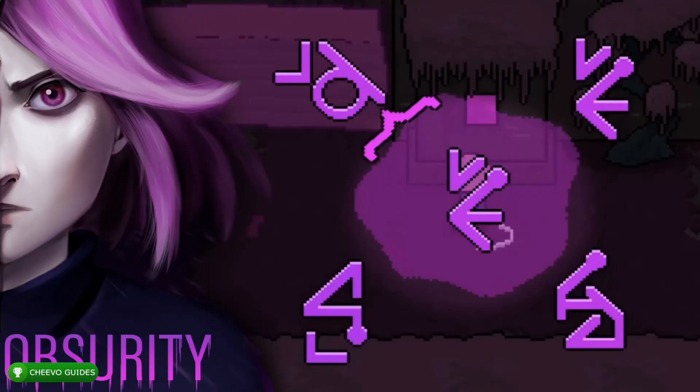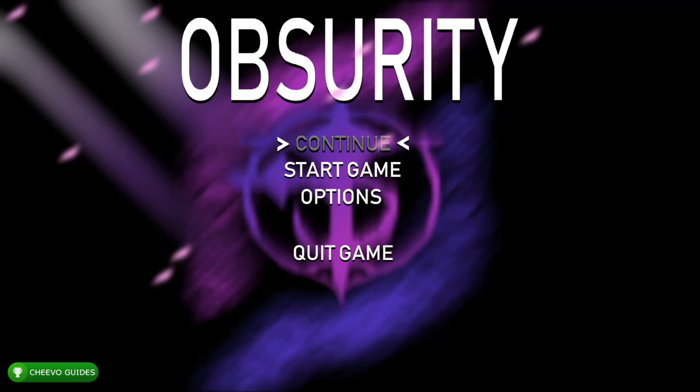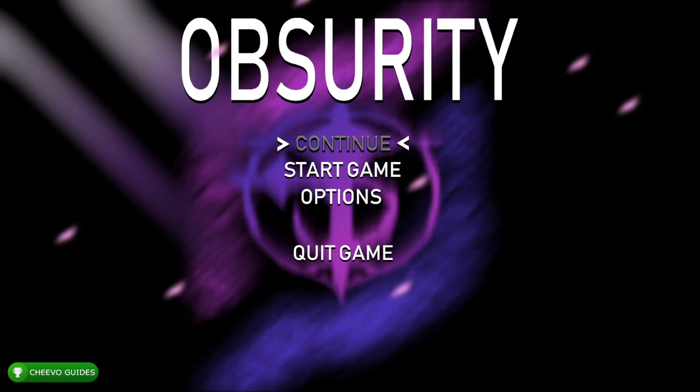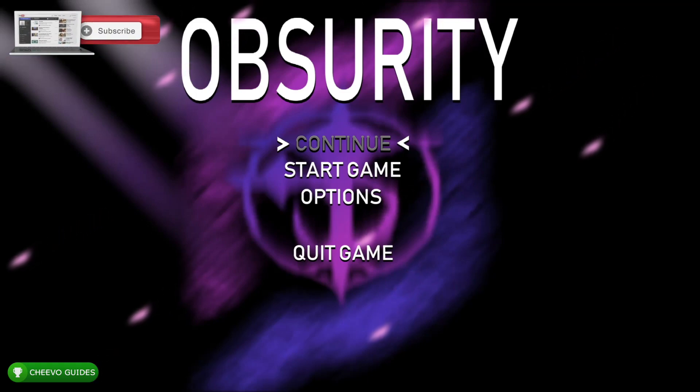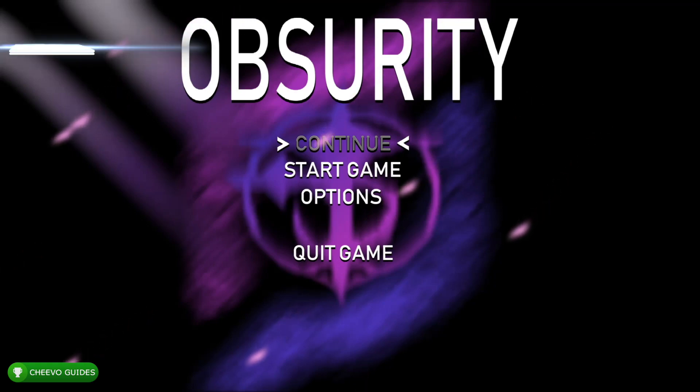What's up guys, back here again with another achievement guide. Today we're focusing on Absurdity. This game was published by Zitlan and developed by Game Dynasty. By this point you probably hear Zitlan and think you're in for an easy completion, but the two latest releases are actually fairly challenging. You have to complete both games, and in this one I'm going to guide you through the full game and all achievements. Overall it's going to take about 40 minutes.